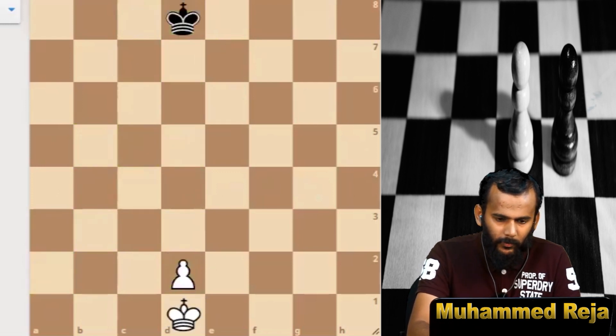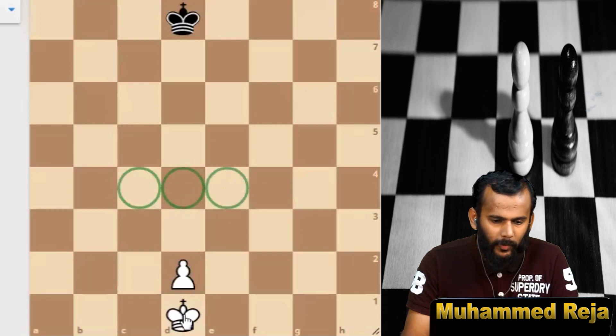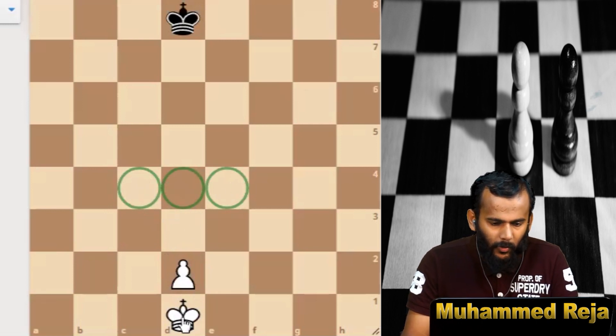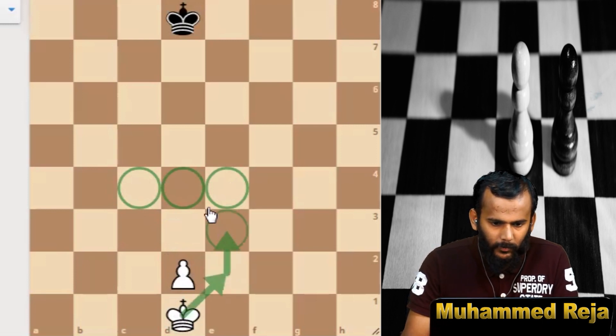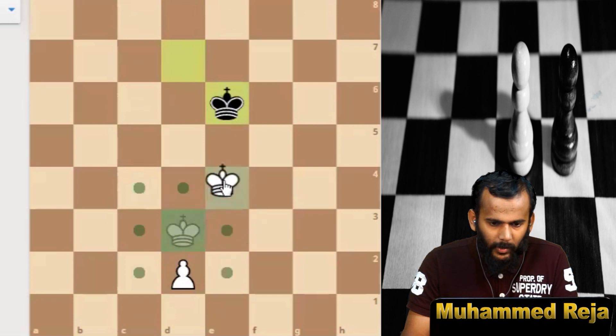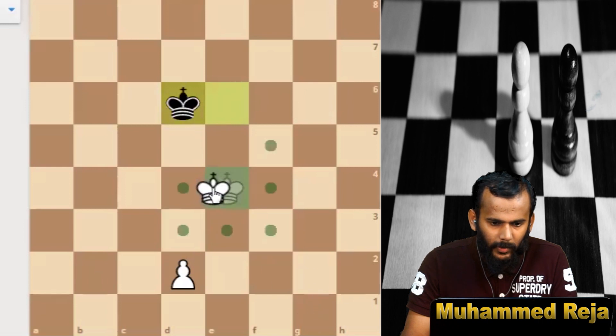Let us go to the initial position. White is demonstrating the key squares. When the pawn is on d2, the key squares are c4, d4, and e4. In order to win, the first thing white should do is get the king to any of the key squares. So white is going to the key squares, and white is getting the direct opposition. Here black moves, king to e5, king d7, king d5.